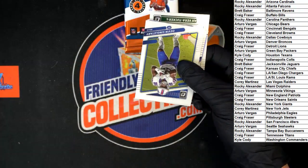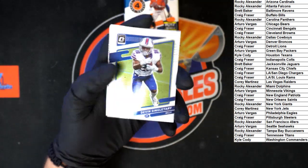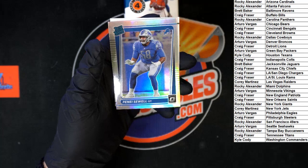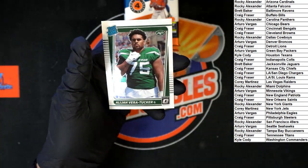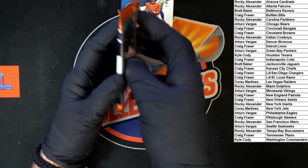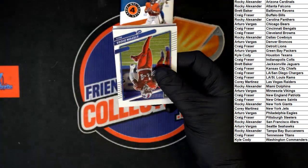Still looking for that auto or memorabilia. Maybe it's in here - we'll find out. Singletary for the Bills, Aaron Donald for the Rams. Sewell rated rookie for the Lions - lions, tigers and bears, don't lie - and another Tucker rated rookie.